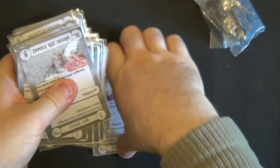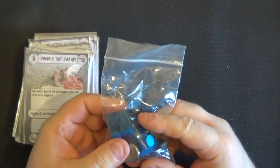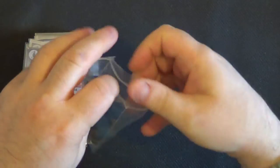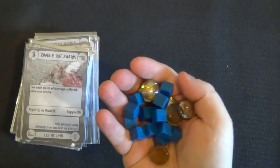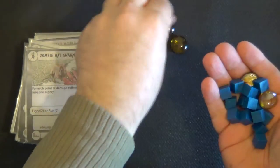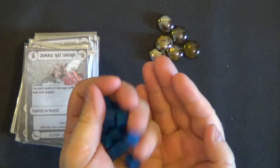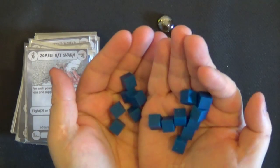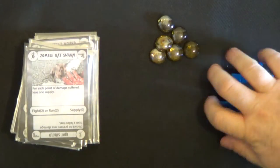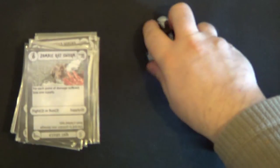You are also going to need some way to record your lives and how many supplies you have. You can use pen and paper to jot it down, however I've got loads of tokens and bits and pieces so I may as well use them. You need something to represent six lives — I am using these glass beads. And you also need something to represent supplies, which are what we are going to gather. You do not start off with any supplies. You do start with six lives.